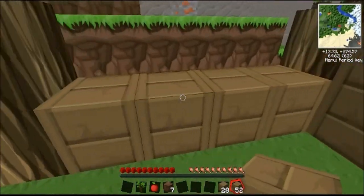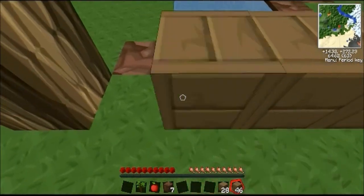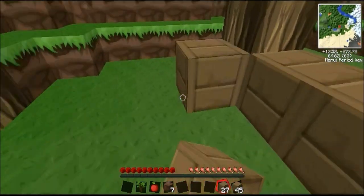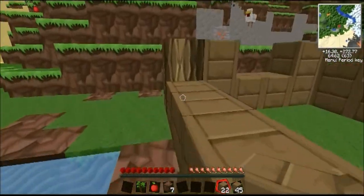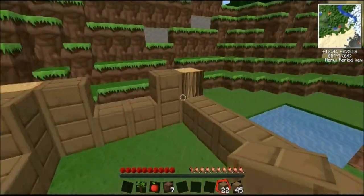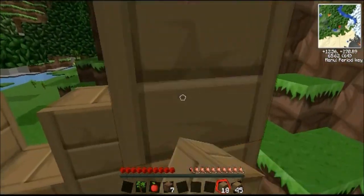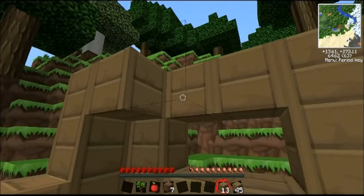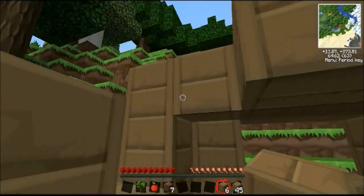Some room for windows — not that I'll get much light down here in this crevice. I should probably put a door somewhere; we'll sort that out after. We'll stick a roof on. It's not going to be the most aesthetically pleasing of structures, but it does the job, so it's a win-win situation — without much winning, because it's not nice to look at.